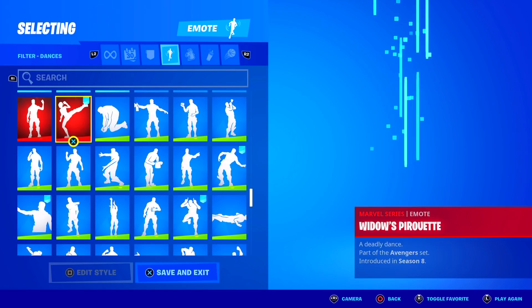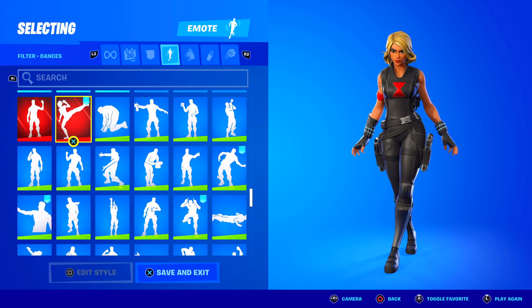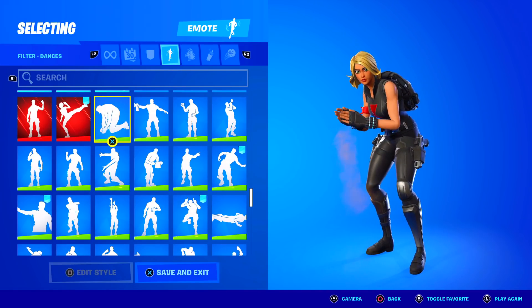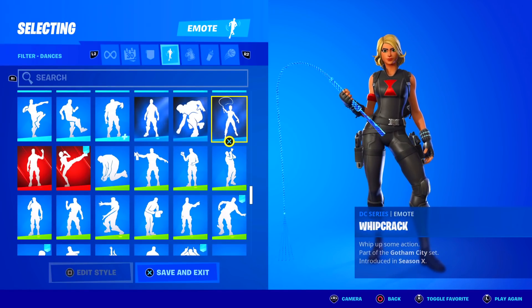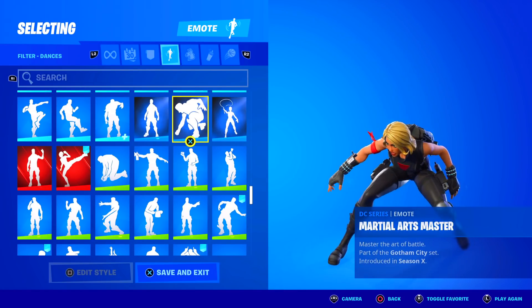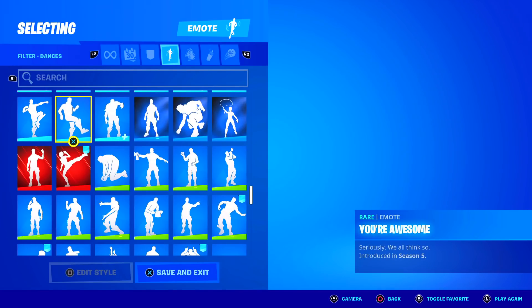Thanos Snap. Here's a rare one — Widow's Pirouette. Let's see that again. I used to have Star Lord's emote too, but of course the person that gifted me had to be scamming or something — kinda sad. A Warrior Prepares. Air Horn. Amazing Cube. Battle Call. Whip Crack. Martial Arts Master. Bat Signal — actually showed the bat signal on the sky there. Zombified. You're Awesome.